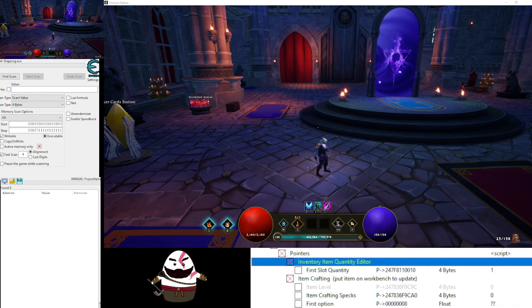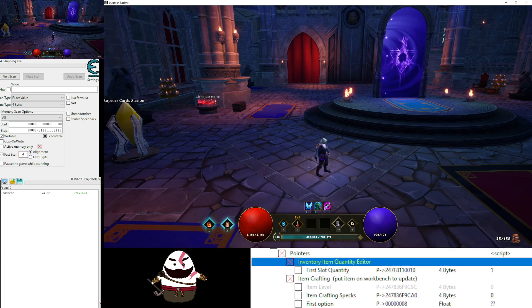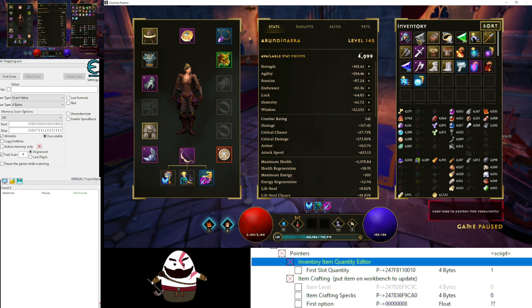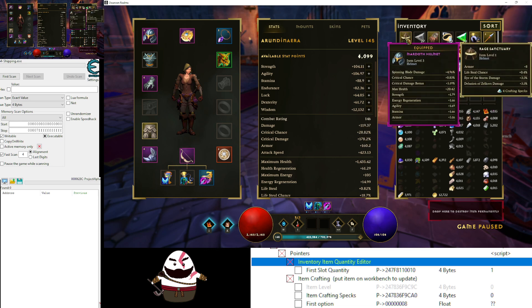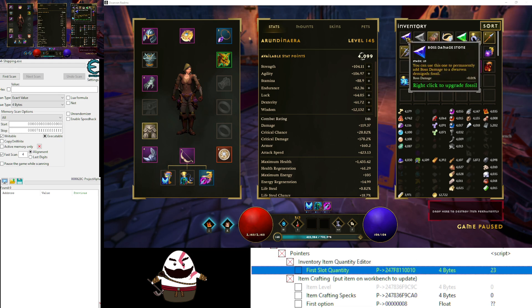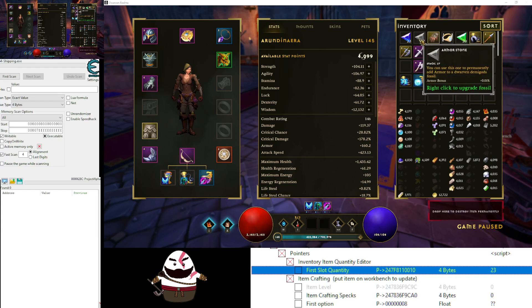So we have the inventory item quantity. Basically it's the first item over here. I don't recommend you to try to edit something that naturally only has like one stack, like the equipment. But we do have items like these stones — they have different quality. This one is 23 right now, and when I move it into the first slot I change the number. So I'm going to go to the armor, set the number to 27, switch over there, and you see it go to 27. You can change it to whatever number you want, like 200 — move it out, it updates to 200.